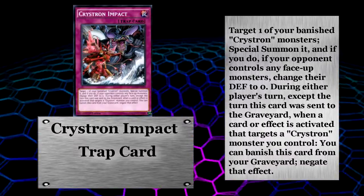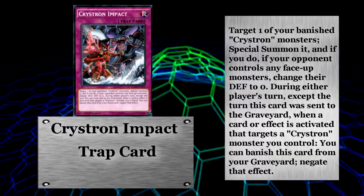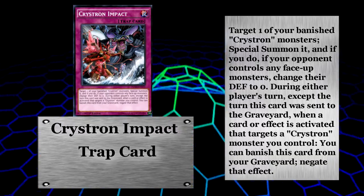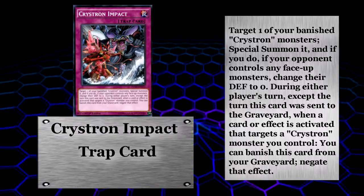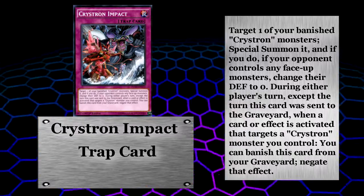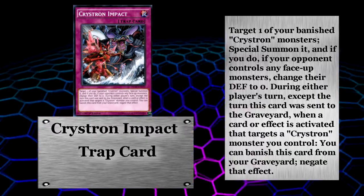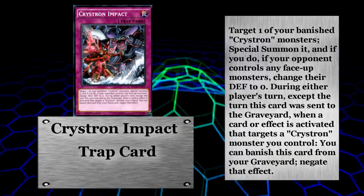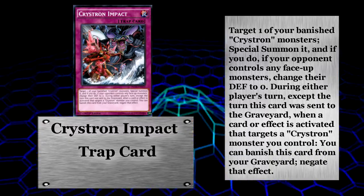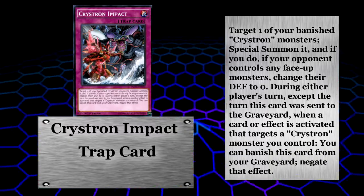Lastly we've got Christron Impact. Not only does this get you a monster back from banishment, helping you keep your plays going, but it also changes all monsters your opponent controls' defense to zero. And if it's already been used and is sitting in the grave, you can banish it to negate an effect that targets a Christron monster you control and destroy that card. This alone is worth running Smiger at three.